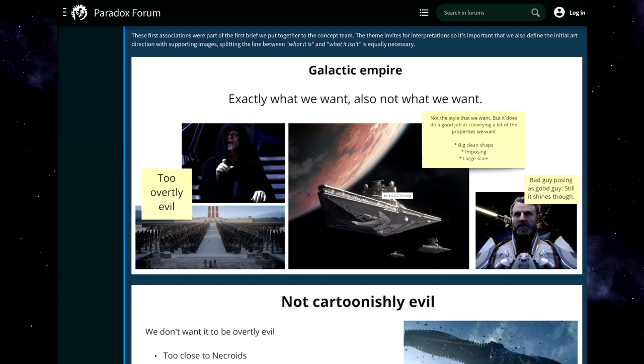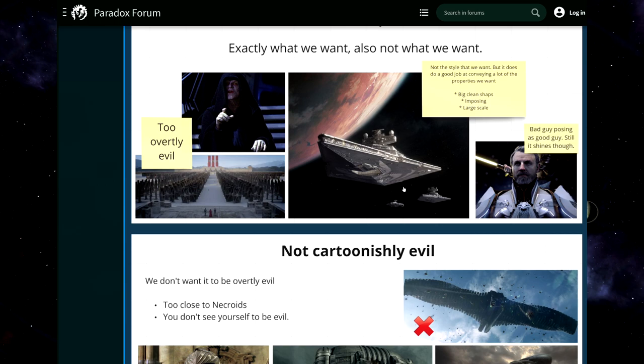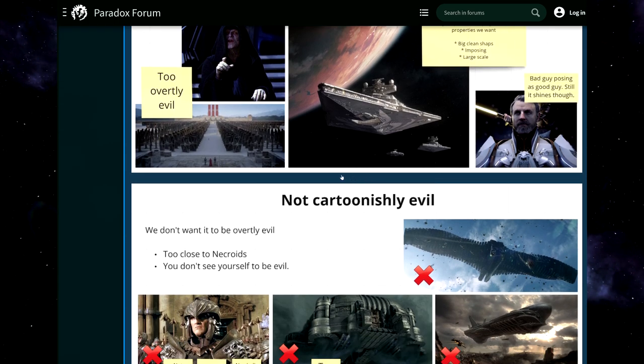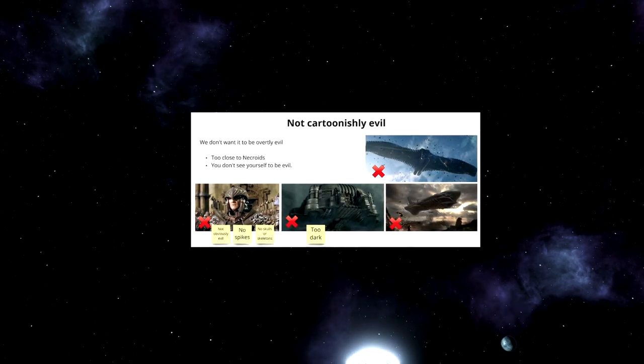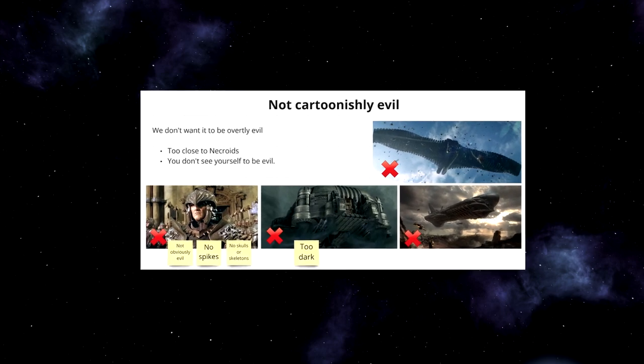This first direction was considered too overtly evil — maybe reserved for Necroids — so the goal was something not cartoonishly evil. You have big, clean, imposing ships at large scale, like a bad guy posing as a good guy, but it still shines through that they're a little bit evil — shown through how power is displayed by weaponry rather than art or something impressive on its own.